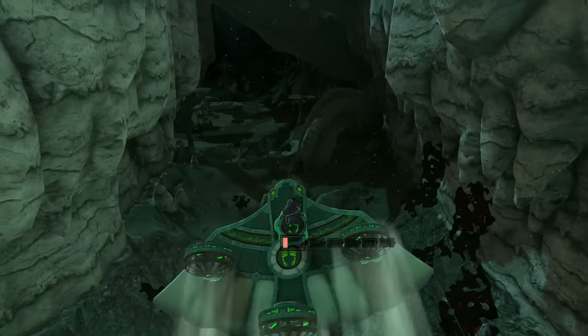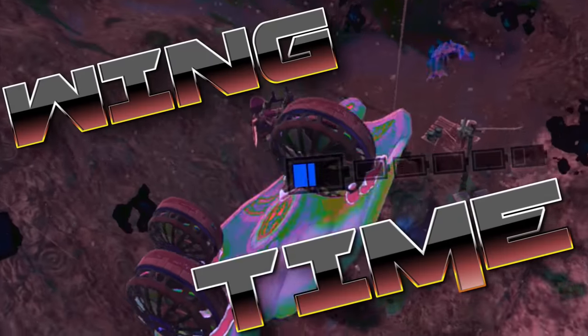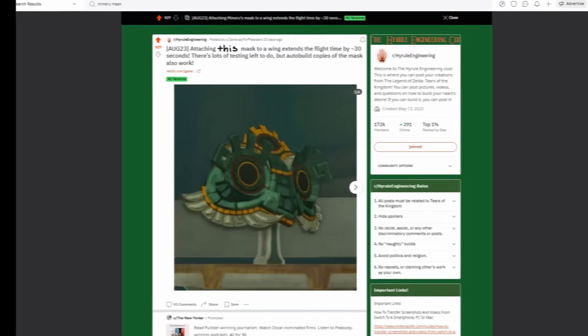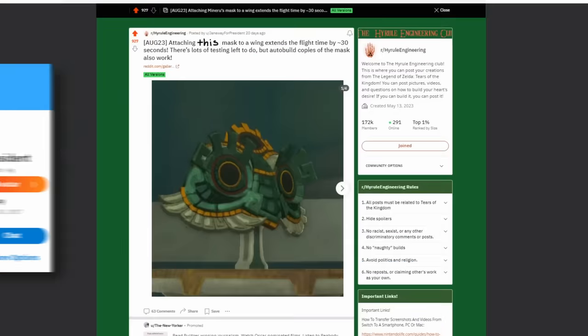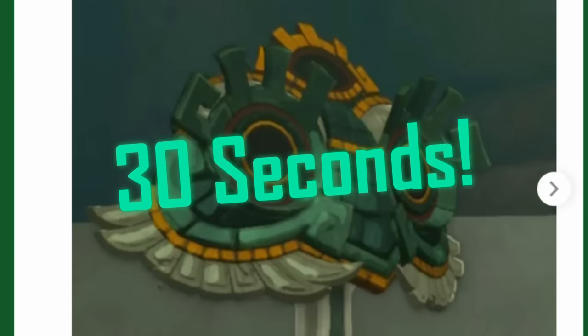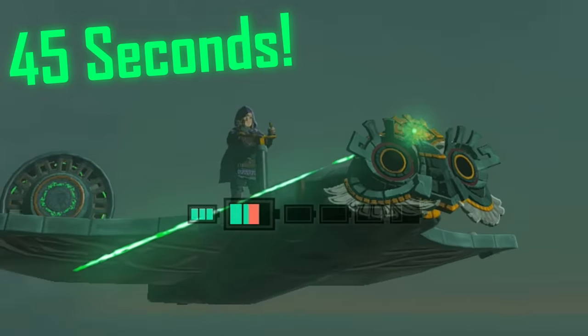Several methods have been discovered since the game released which can extend your wing time. Some of them are practical, others not so much. The most interesting method so far was discovered two weeks ago by a Redditor known as JaneAwayForPresident. They discovered that if you attach this mask to your wings, the flight time increases — not by 30 seconds, but by 45 seconds.